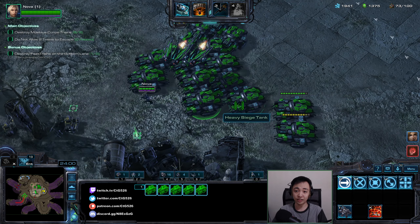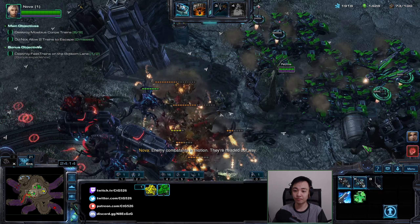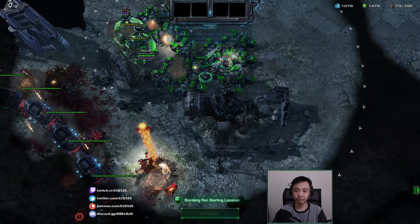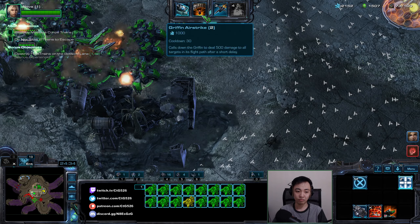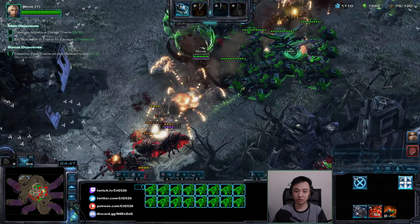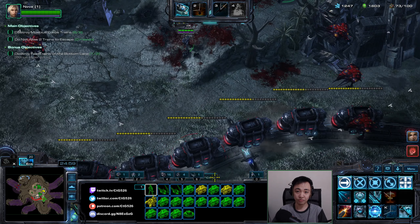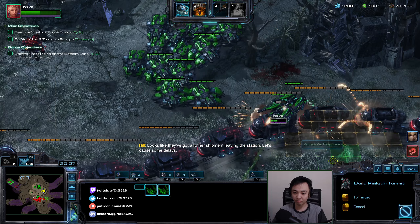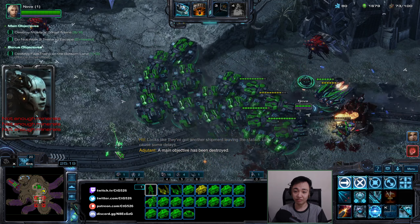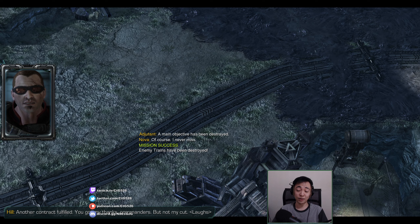I'll use the high ground — not the lower high ground, the upper high ground. There's going to be an attack wave heading up here. Let's chase, gotta train the chase. Right-click everything here. It's noticeably harder than doing it with Swan.